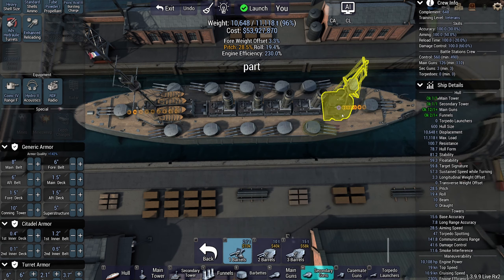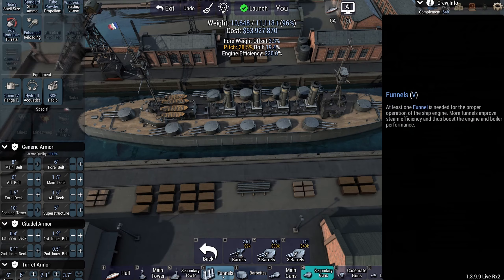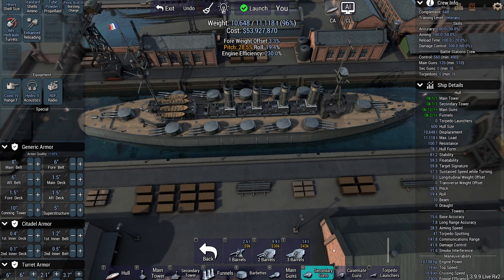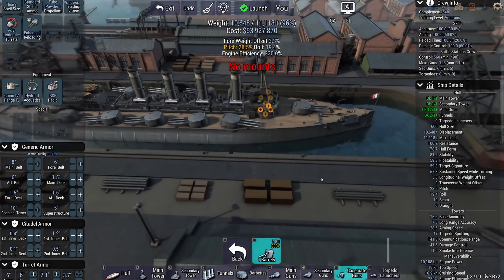Can I get secondaries anywhere? Not if I built the ship out quite like this - that makes sense. I don't exactly have casemates either, right?